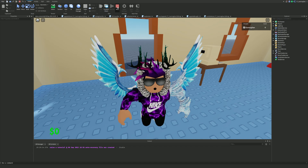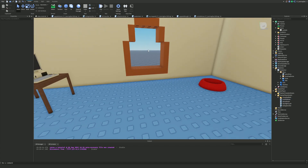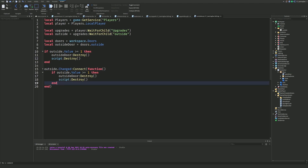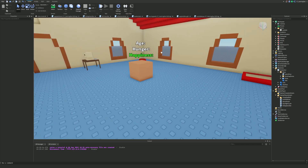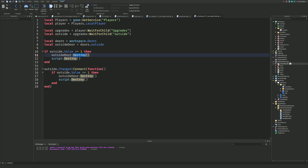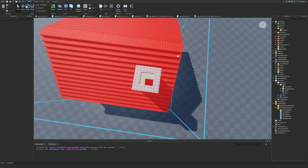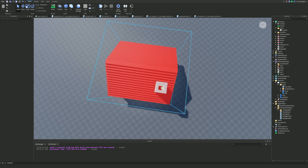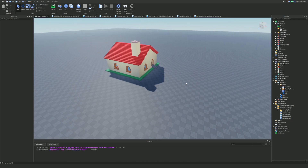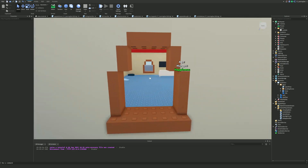Testing confirms the outside door disappears when you've already bought the upgrade, and buying it in-game removes it immediately. That's this part of the tutorial. As a bonus tip, if you want to clone a decoration like a mat into the house on purchase, you do the reverse — clone it from ReplicatedStorage and parent it to the Workspace instead of destroying. Like and subscribe if you enjoyed, and peace out.